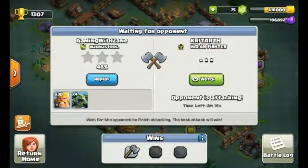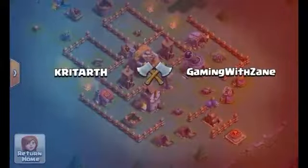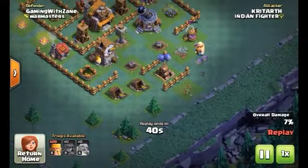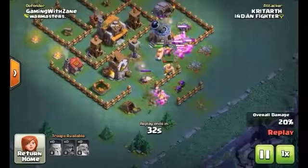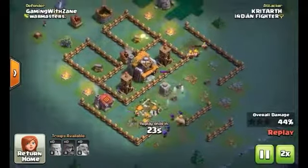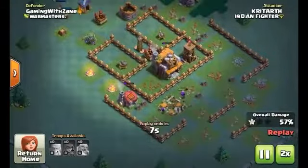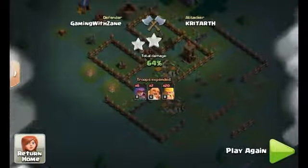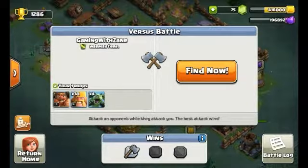Builder hall destroyed, so that's already a two-star — that's bad. Viewing the opponent's replay now: he brought enraged barbarians, archers, and boxer giants — a pretty awesome combo. The archers took down the builder hall for the two-star with 64%, which was tough to counter.